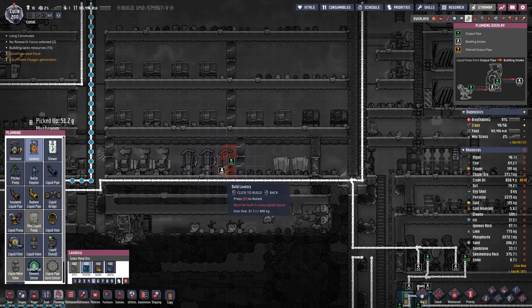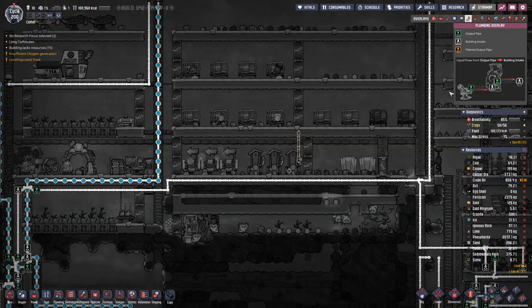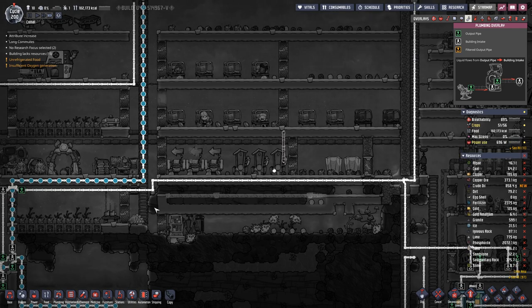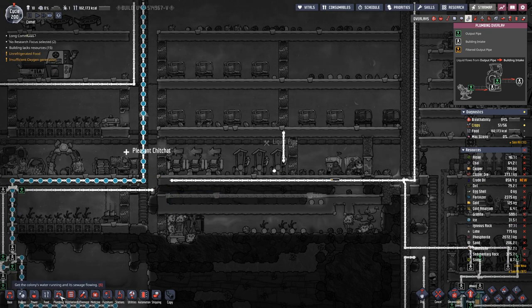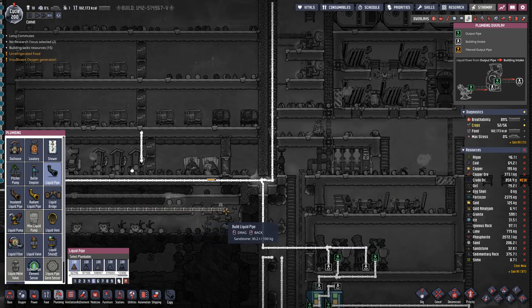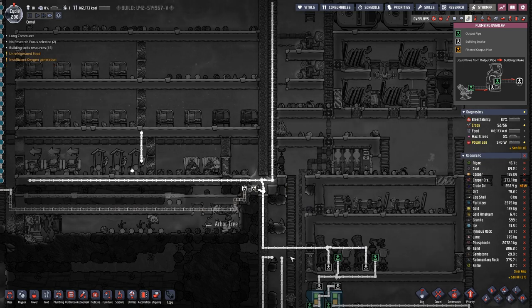Lavatory intake there. That is our oil pipe — that will not work. Lavatory intake. Let's bring that one here. Lavatory intake. Then we will have to see how to deal with that.